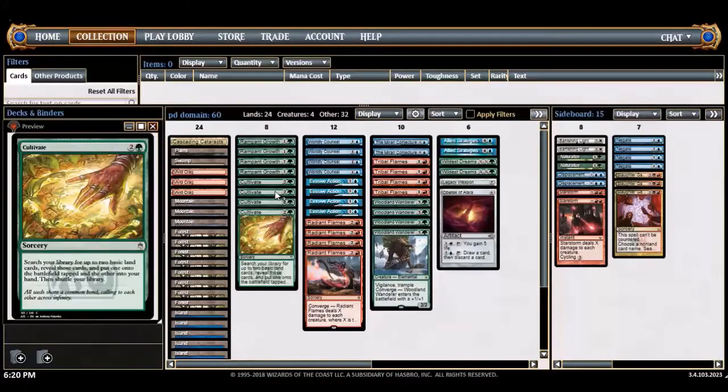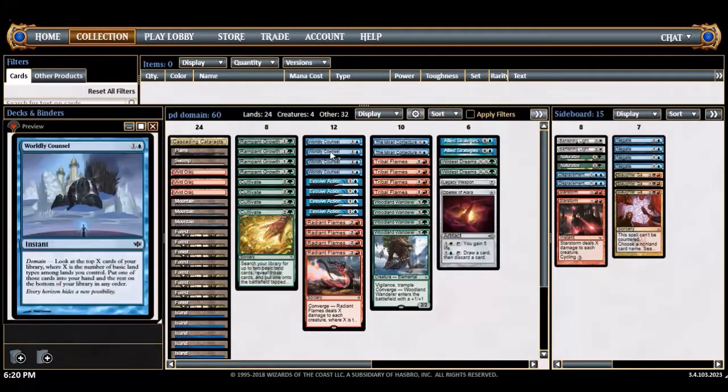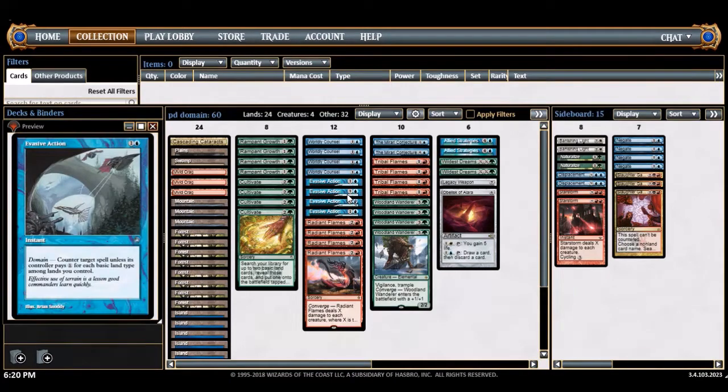There are a couple mana sinks so the ramp doesn't go to waste. The payoffs: first is worldly council — when you hit all five land types it's basically super impulse, really awesome for digging into your late game. Invasive action is basically a really hard-to-pay mana leak — a super counterspell for the end game.